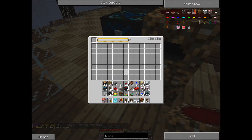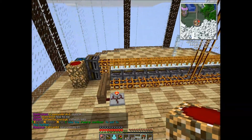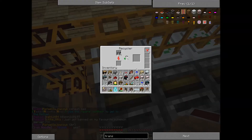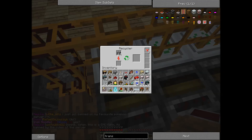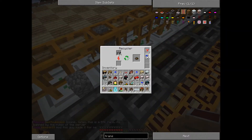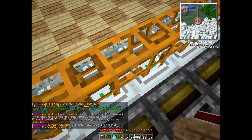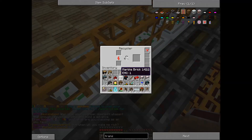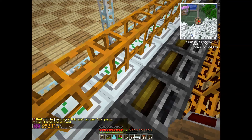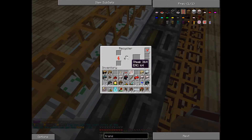We're going to recycle a bunch of cobblestone for the rest of eternity. We'll let that fill up so it'll be producing scrap — not every time, but sometimes. I think what we'll do is put eight in each one for now. I have no rhyme or reason — it's just a nice way to split them up, to be honest. Because, as you can see, a stack of 64 splits into eight, eight times.